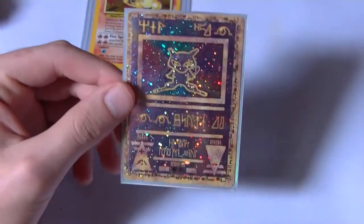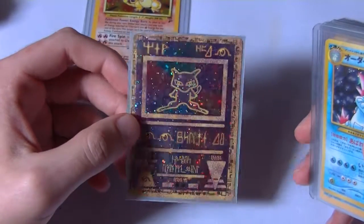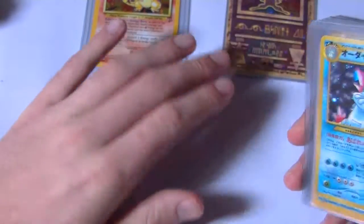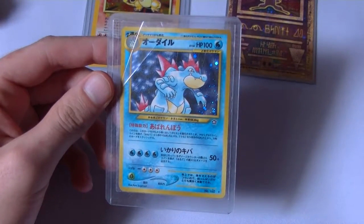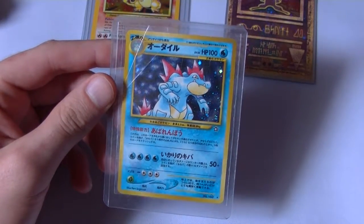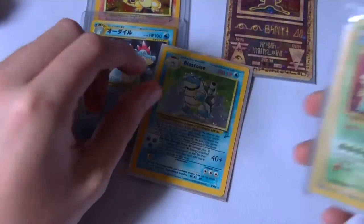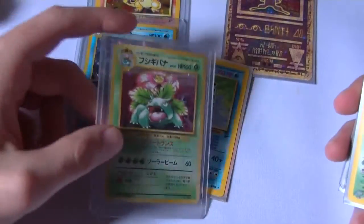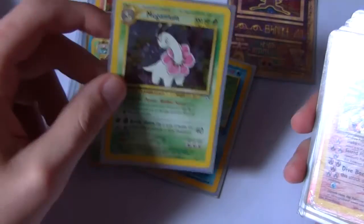So then here's that Ancient Mew that you got when you went and saw the movie I think. I think I have a couple of these actually. Feraligatr — like I said, Totodile was my first ever Pokemon, and when I saw the Feraligatr card I was like I gotta get this, so I went ahead and picked up the Feraligatr. Then Blastoise, and a Japanese Venusaur. There's Meganium — that's actually a really good art, I really like that.